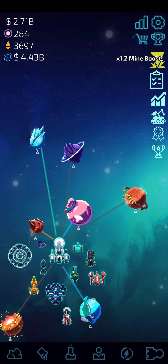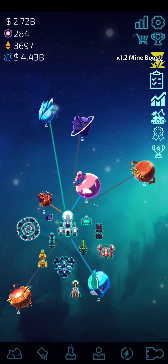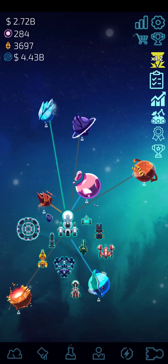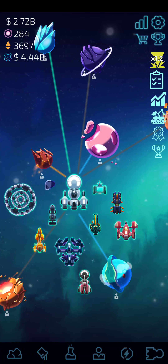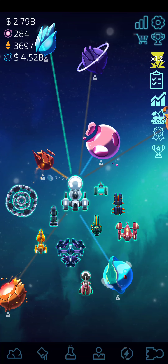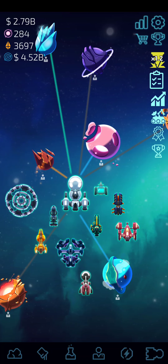Right here is the 1.2 mine boost — when you pay for the ads-free version, you get an automatic 1.2 mine boost, which is pretty awesome. Every now and then you will have asteroids land near your mothership, and you can tap on them to mine them and get things from them. Later on in the game you will get better things from them, and even further along, even better things.